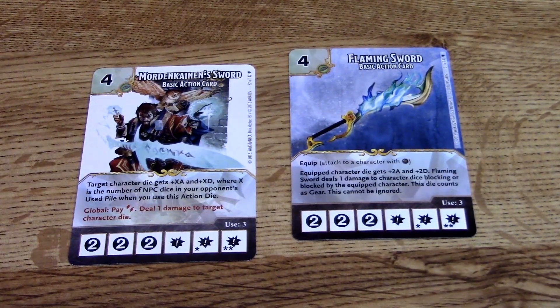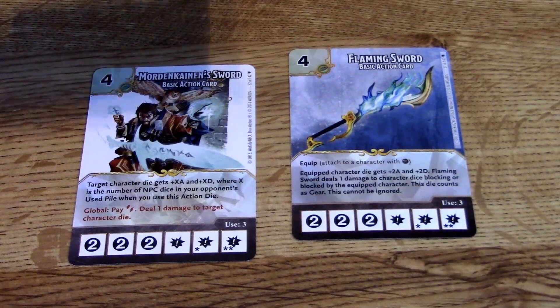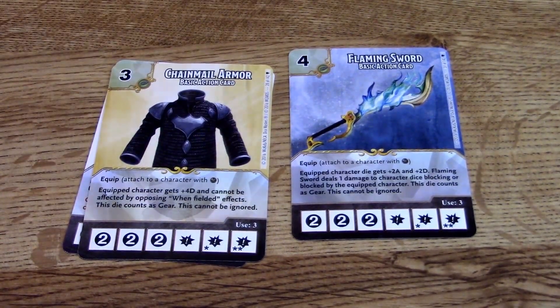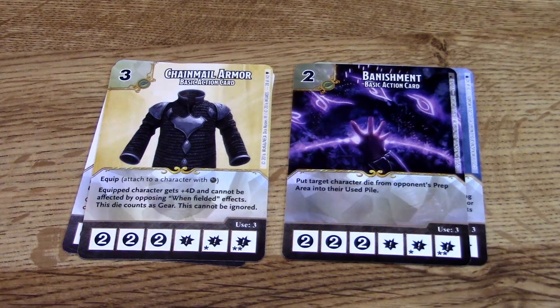We also have the Flaming Sword — equip: equipped character die gets plus two attack and defense, and Flaming Sword deals one damage to a character die blocking or blocked by the equipped character. It's equipment that's always there. I will say the card quality is a bit thinner this time around — standard. The last D&D set had thicker cards for some reason, which I liked, but what are you going to do. Chain Mail is another equip: gives plus four defense and also protects from wind-field effects.